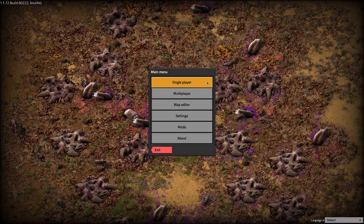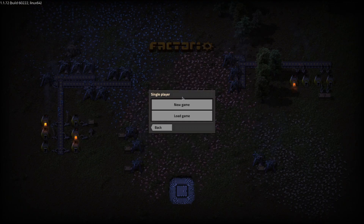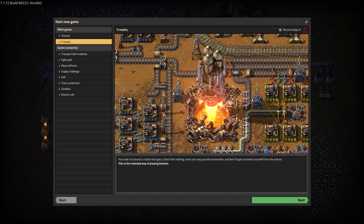In this video I'm going to be explaining how to go into the standard campaign in Factorio. So we're going to hit single player, we're going to hit new game.